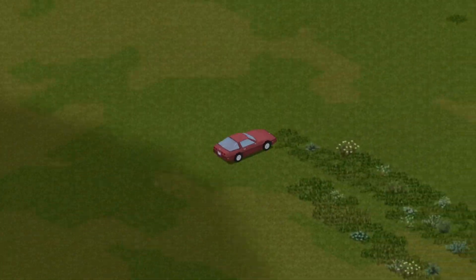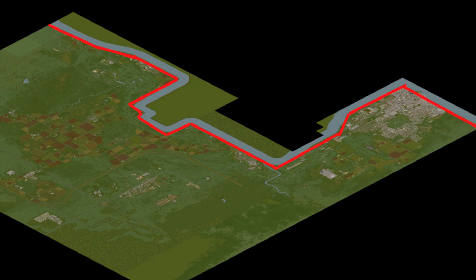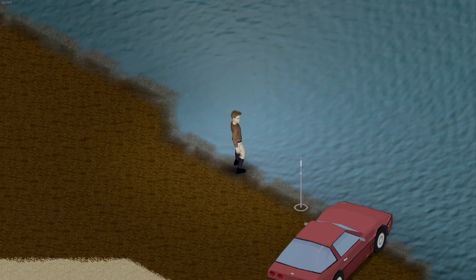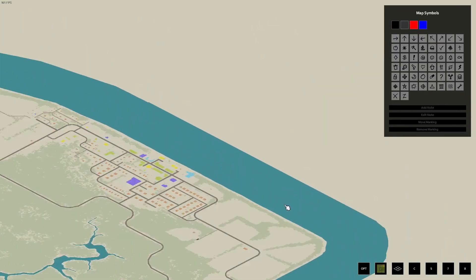If you've ever traveled far enough north in Project Zomboid, you've probably come across this massive river which basically acts as the map border for the north side of the map. I'm sure when you came across this river, many of you wondered what was on the other side, but there are no bridges crossing the river allowing you to go explore.